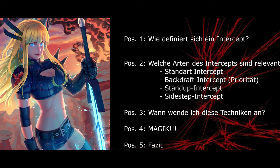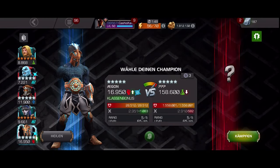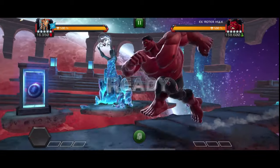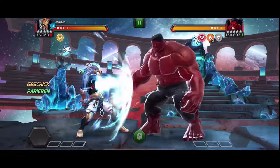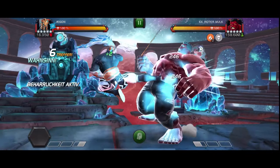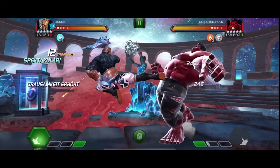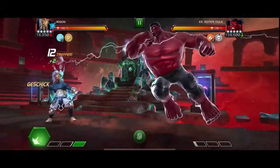Dafür nehmen wir unseren Aegon und gehen ins Labyrinth der Legenden. Wir kämpfen gegen den Red Hulk, da ich finde, dass man gegen den super üben kann. Der hat zwei Gegebenheiten: zum einen wahnsinnig viel Energie und zum anderen ist er gelenkig. Wir sehen, wir verkacken am Anfang erstmal den Parry – aber wir können den auf Dauer nicht parieren. Dementsprechend sind wir gezwungen umzubauen, sonst gibt es schnell aufs Fressbrett.